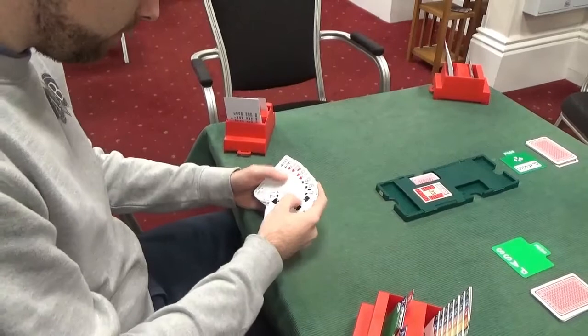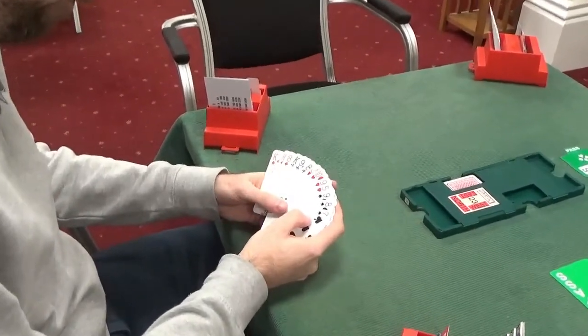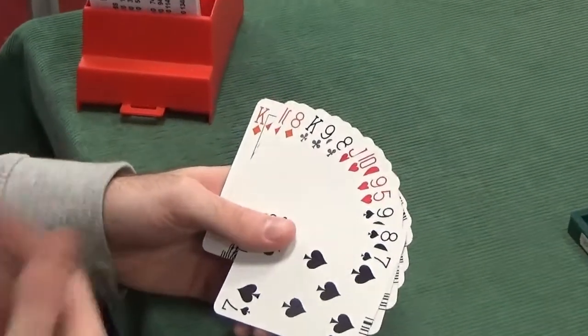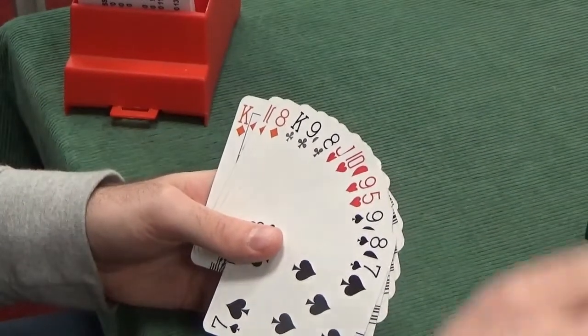Now to North. North's also got a balanced hand that can't open the bidding — 7 points, 4-3-3-3, nothing to say here. Pass.